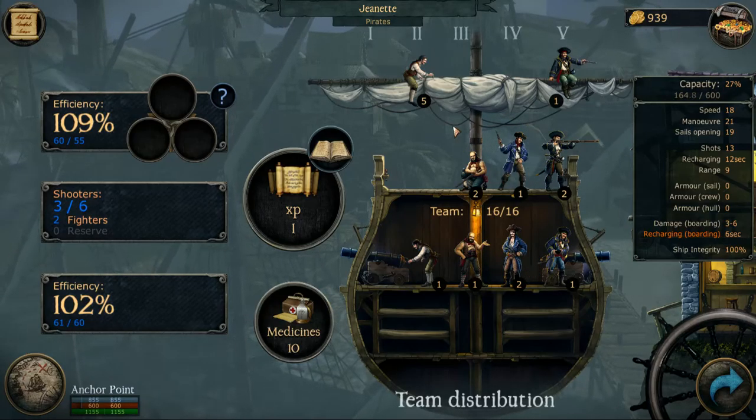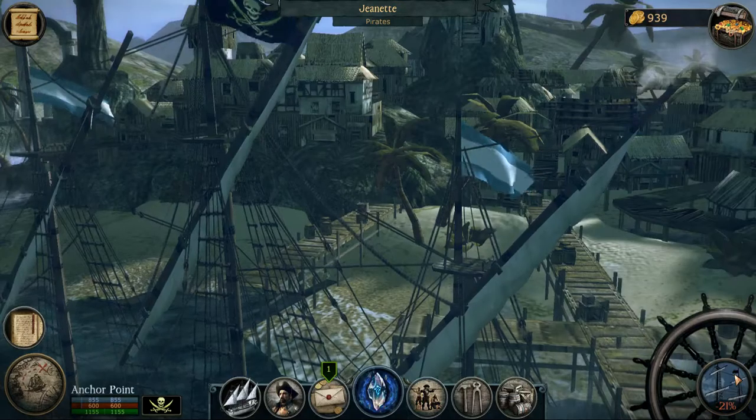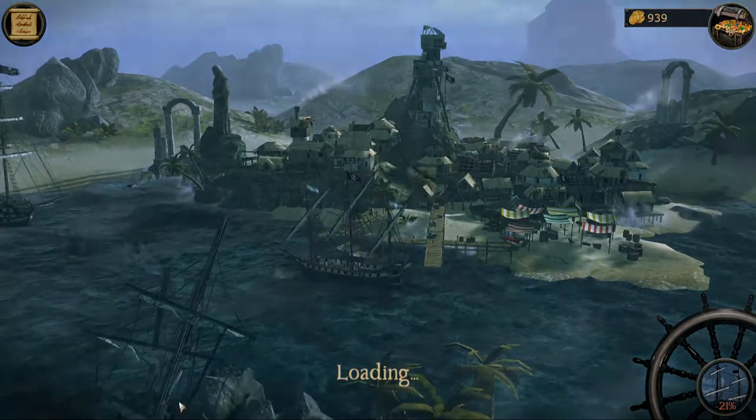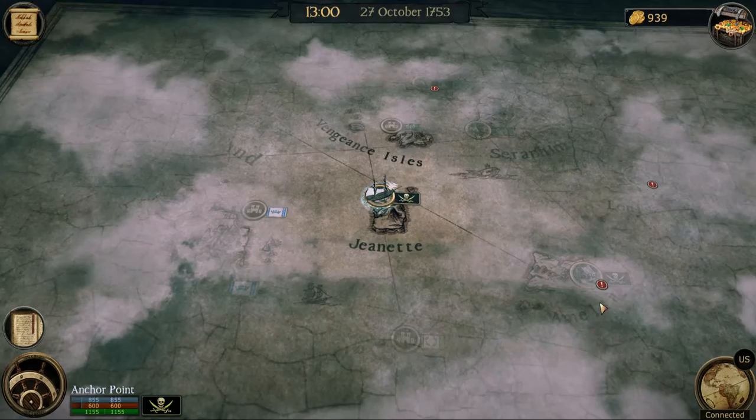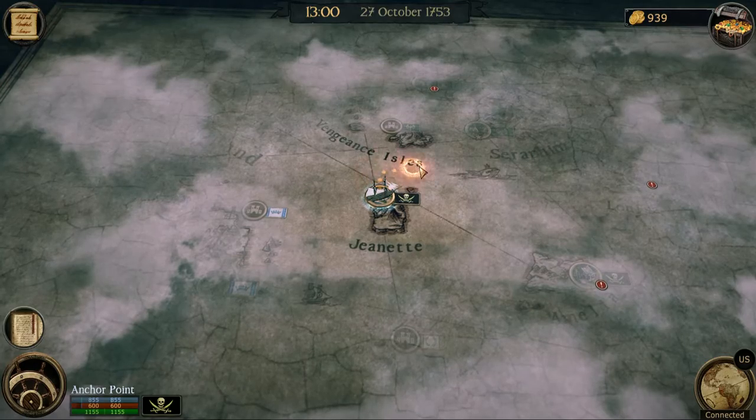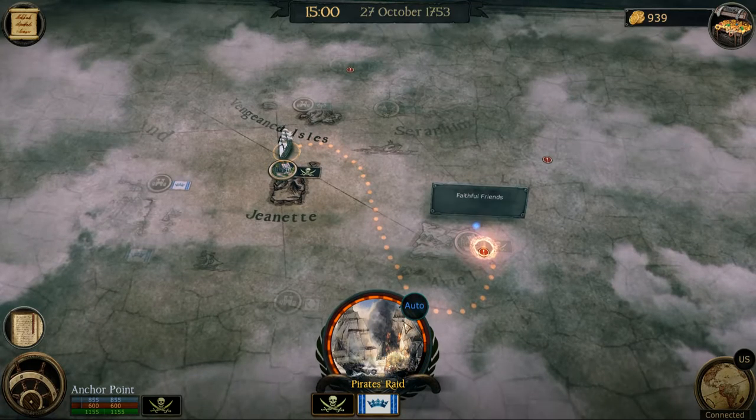Alright, that I can live with. Let's go ahead and set course to go find them — they said Louisa and Amelia, those are these islands over here. I'm going to come around and fix that course.